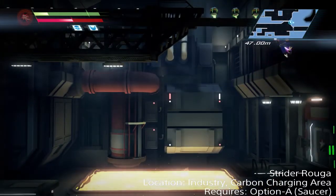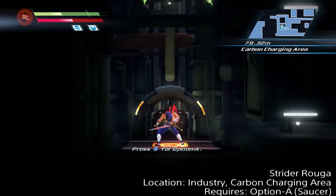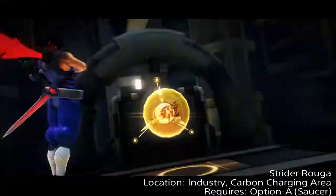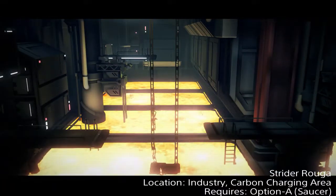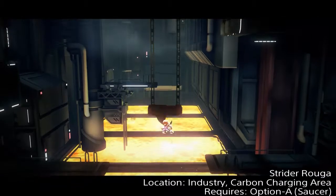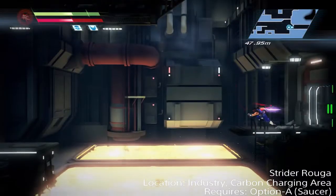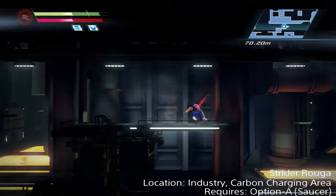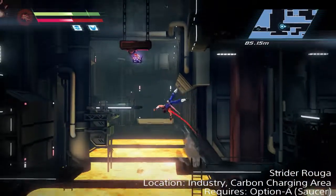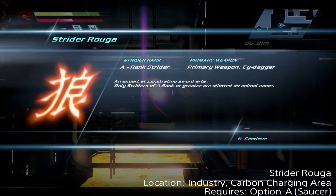You have to make your way upward through this floor up top and over to the left where you'll find the switch. Use Option A to activate it and this will trigger a crane to lower itself and pluck the fallen Strider out of the lava. Then it's just a simple matter of making your way back down and over to the left to pick that up — just the information for Strider Roga.